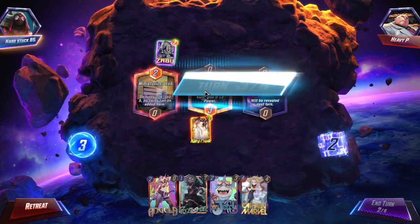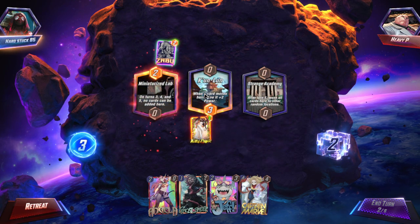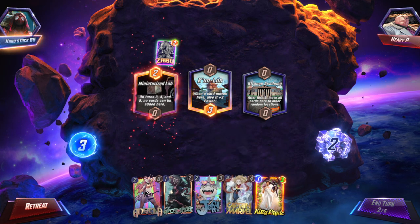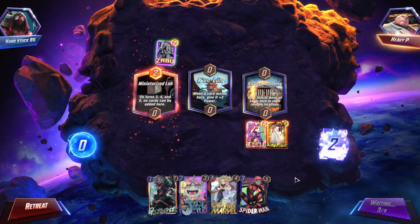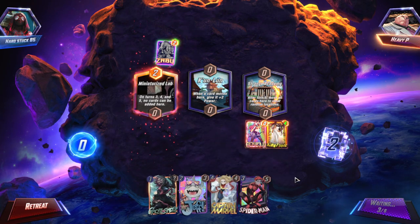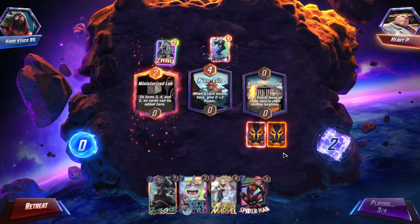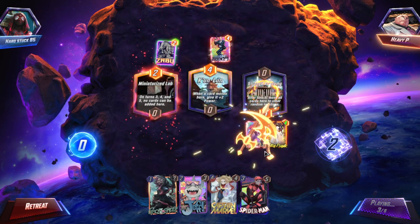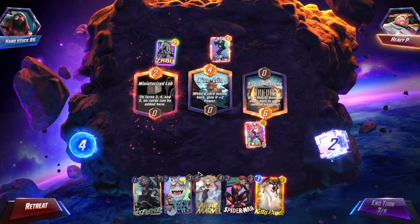Are you also running Spider-Man 2099? That's hilarious. We're putting them all there and hoping that they all land, because none of them can land in Miniaturized Lab. Every single one of them is gonna land in Kun Lung — at least I think that's how it works anyway.